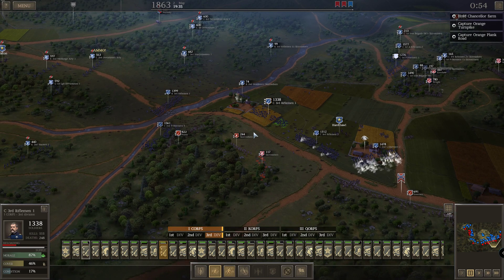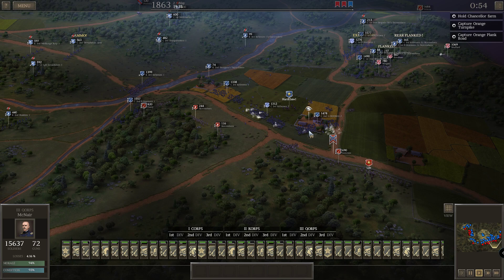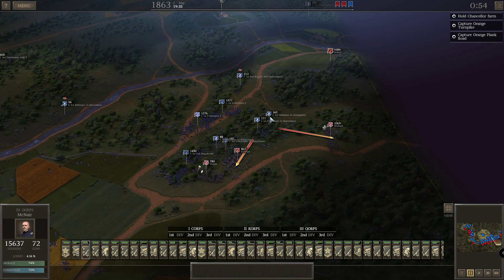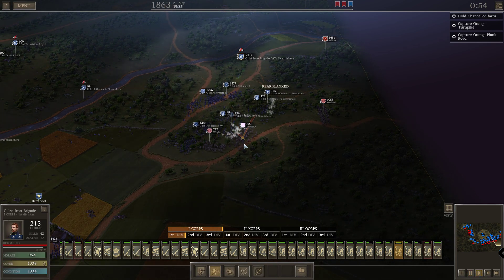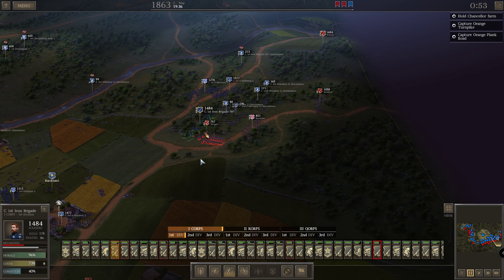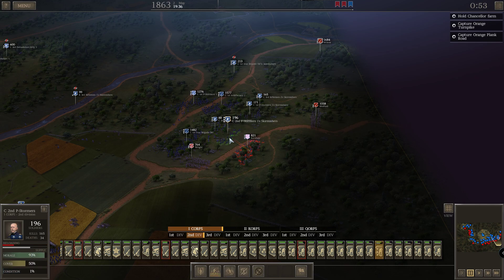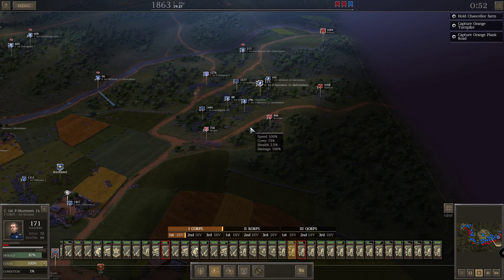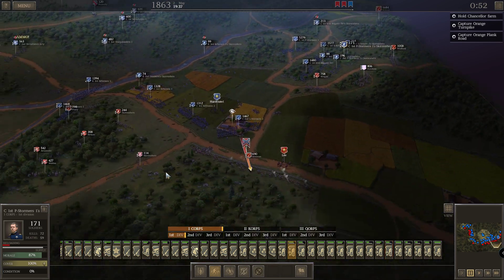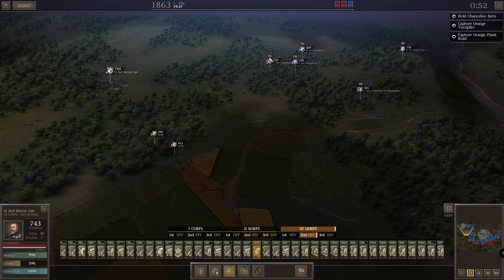Riflemen — come on. Very nice, you guys just stay there and shoot them. You guys also, just get to them. What's the situation here? We could have a cavalry duel — let's have it then. They are also all pretty fresh, hunting the cavalry.